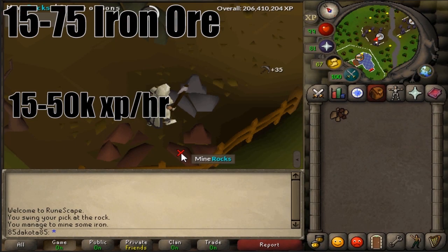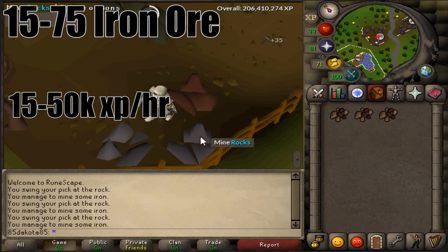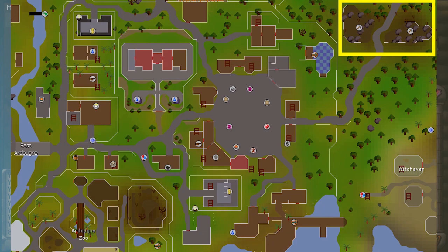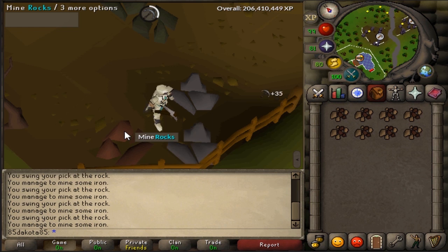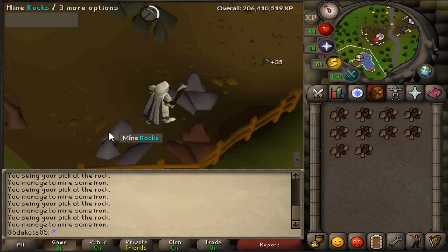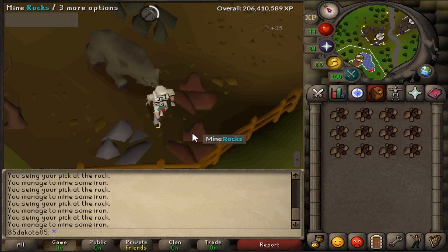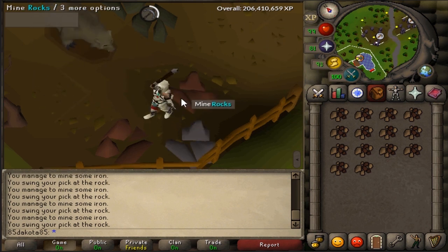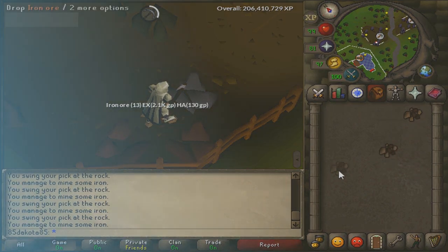From level 15 all the way to 75, you should start to mine and drop iron. There are a few locations to do this. The two best ones, I would say, are the mine east of Ardougne and the Dwarven Mine below Falador. Power mining iron can really be taken all the way to 99, but there are a few methods that eventually pass it. Since you are going to be mining and dropping, you should probably bring all your pickaxes with you that you're going to unlock on the way, just so you can equip them right away instead of running to the bank.